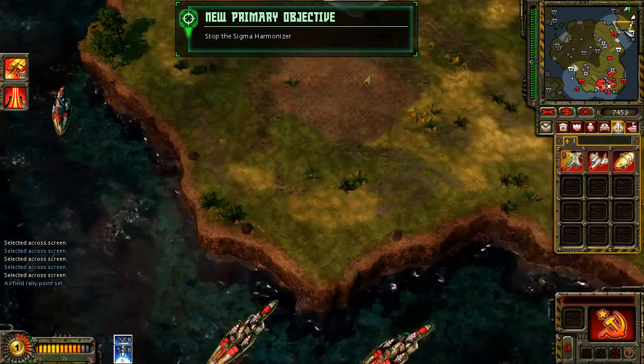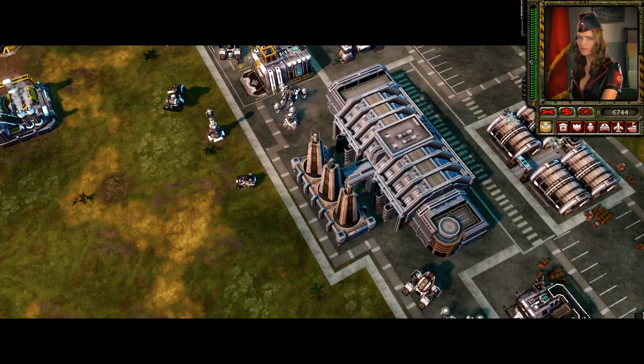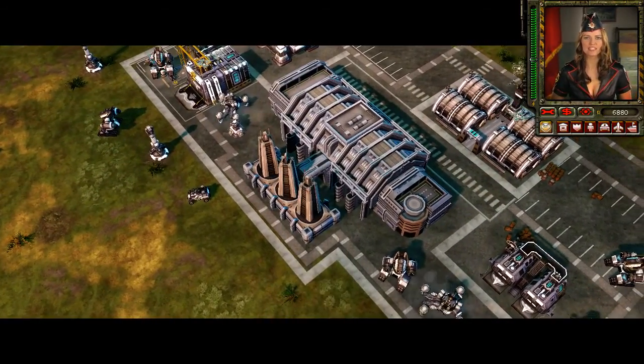New objective received. Warning — a proton collider has been detected. There it is, Commander — the Sigma Harmonizer. You need to destroy it before President Thornley has it completely operational.